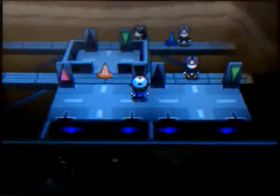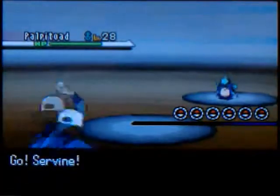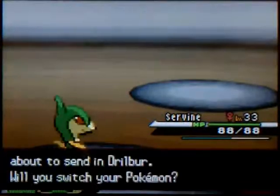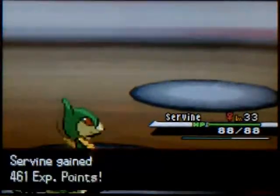There's a bunch of different workers here to battle on the way to the bottom floor, which holds Clay. The first dude here has a Palpitoad and a Drillbur. All of the Pokemon used in this area are Palpitoad, Drillbur, Excadrill, Sandile, and Krokorok.